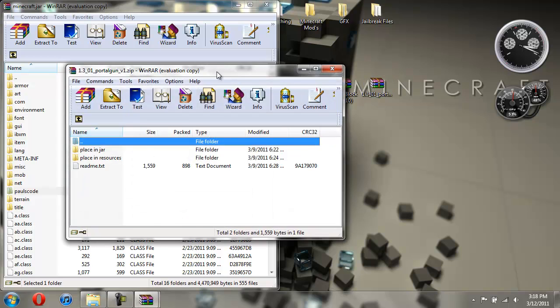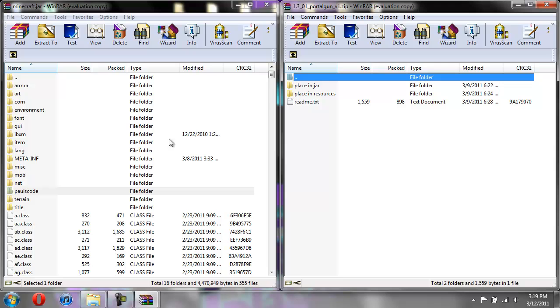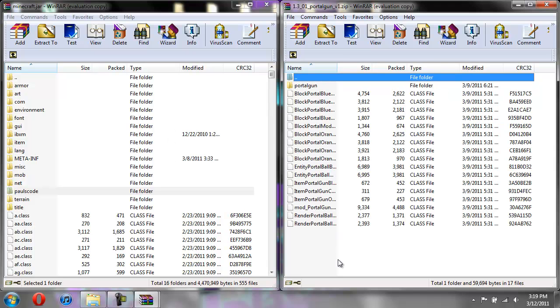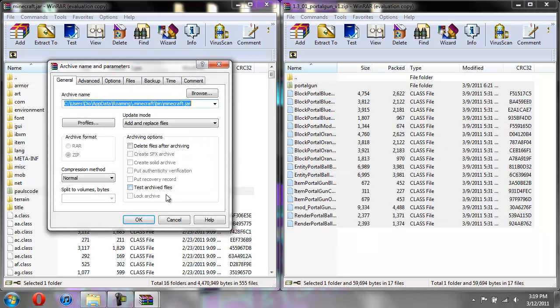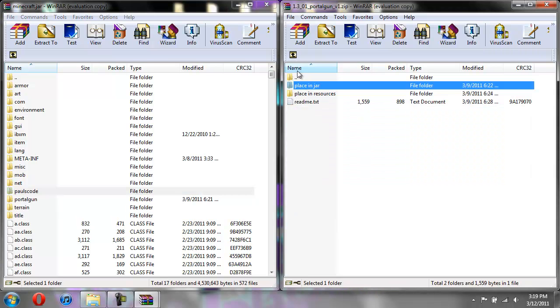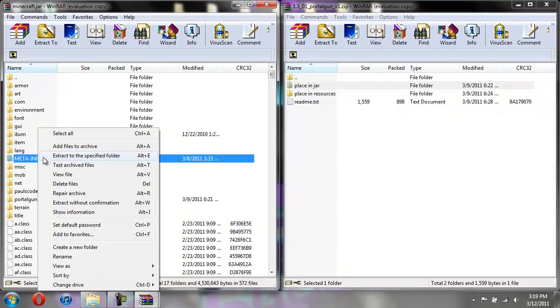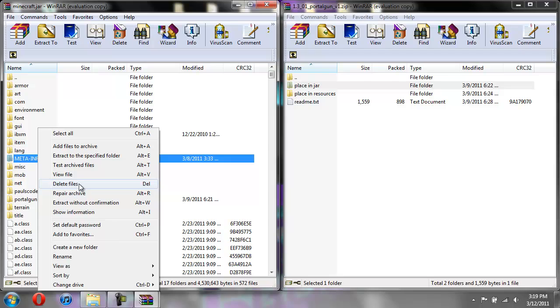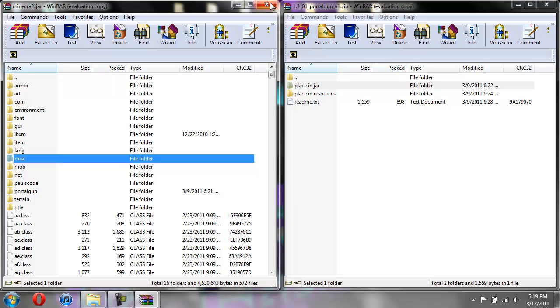Now we're going to open up the portal mod. Drag it to the side. Since we already have the Minecraft jar open, open up place in jar first. Copy all these files including the portal gun folder and drag them over and hit OK. So now we're done with the place in jar. Before you close the Minecraft jar, if you see a folder called META-INF, delete it — click on it, right click, do delete files, and hit yes. Now we're done with that and we can close the Minecraft jar.